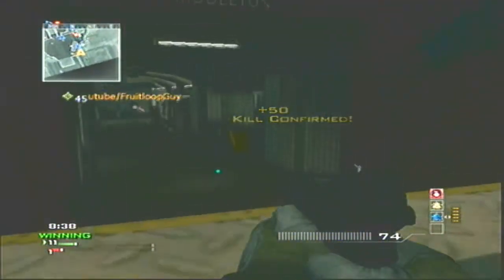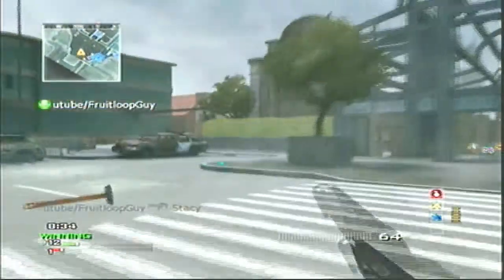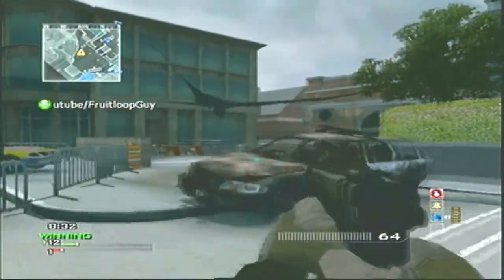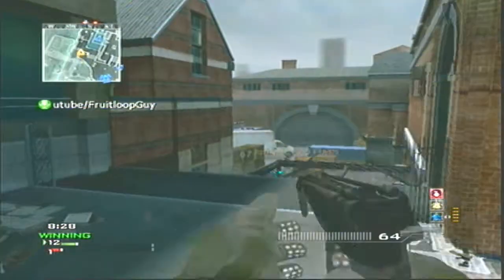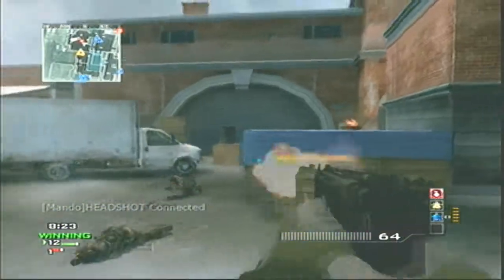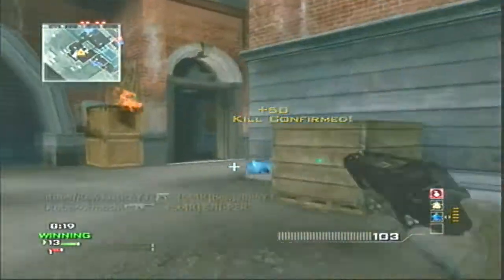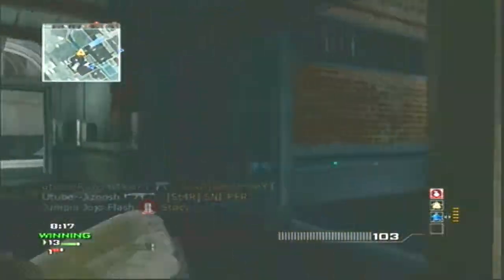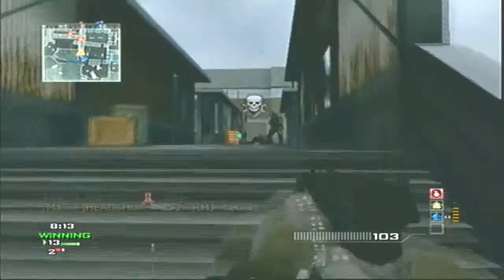My second best gun in hardcore TDM would probably be the MP7 because it has low recoil. You can add rapid fire or extended mags, which increases the rate of fire and gives you more clips. Because it has low recoil, your accuracy won't be off — as soon as you see the person you can just pretty much snipe them down. That's how good the MP7 is in hardcore TDM.